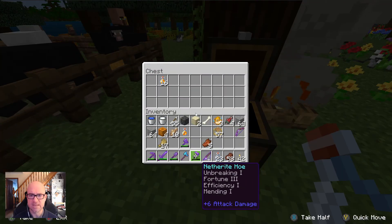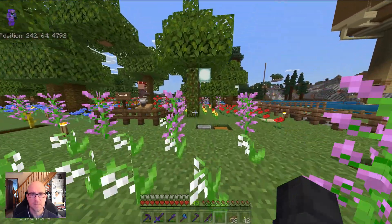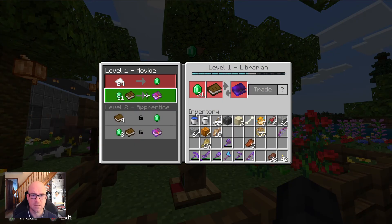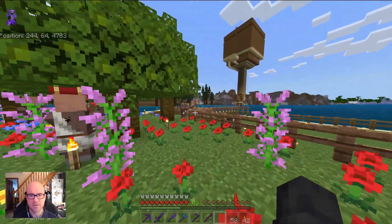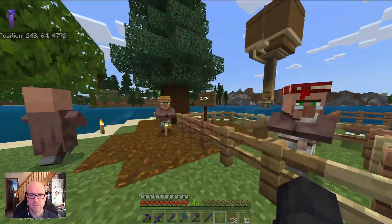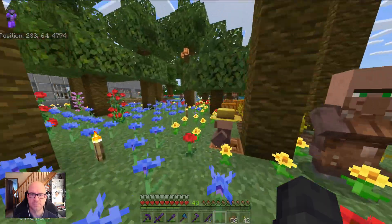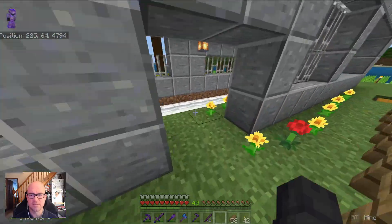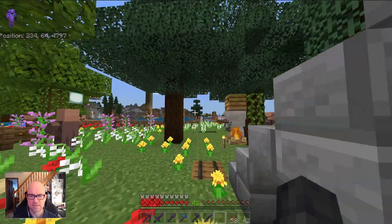It just depends on whether the Caves and Cliffs Part 2 update means a complete reset or whether we can still use this world — we'll see. Some of the villagers have been trapped because they've got good trades. This one has Mending, there's Fortune 3, and another one with Silk Touch — quite handy to have. All of these villagers I've bred, and I have yet to finish their house. We've got beds here for the villagers and some more upstairs.